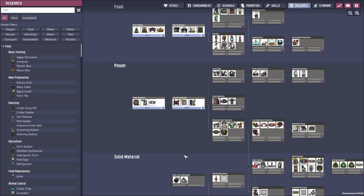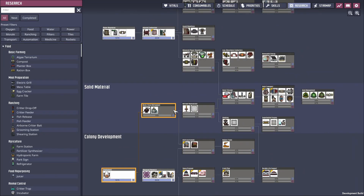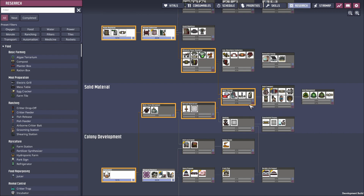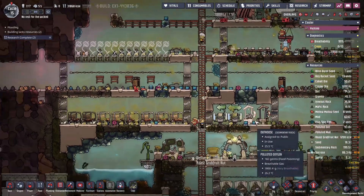Research-wise we've got all the cooking done. We should probably get ranching done, but there's one thing I want first: a rock crusher for metal refinement. I'd also like fire poles and auto sweepers. I'm going to research everything up through solid transport — I love the way you can research all those at one time. That's going to take a little time even with our researcher.